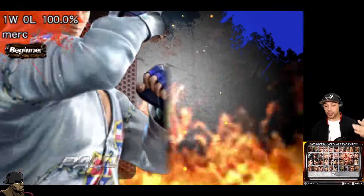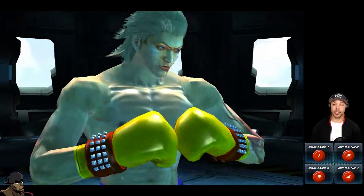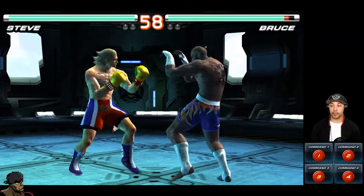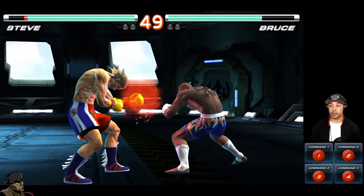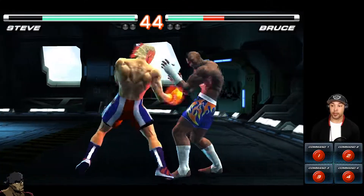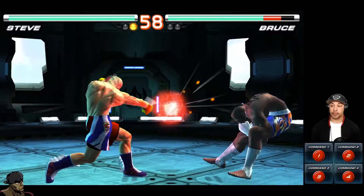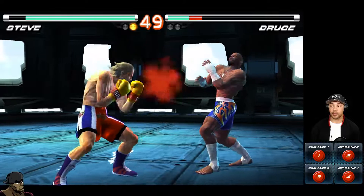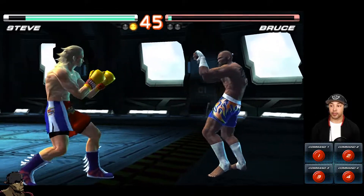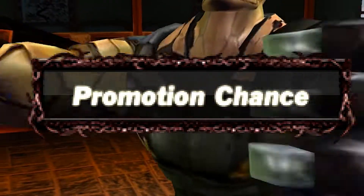Now I'm going to be playing a different character — Steve Fox. Let's see what we can do and hopefully kick some major tail. I'm versing against Bruce first — okay this is going to be interesting. Hit you with the back one, it's a flicker. Now versing against Jack-6, promotion chance straight into it — let's do this.